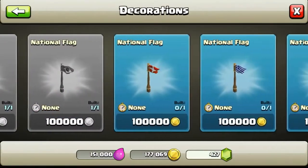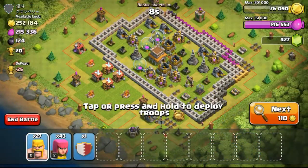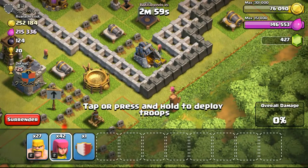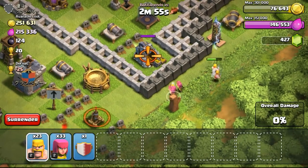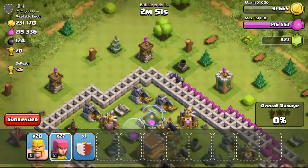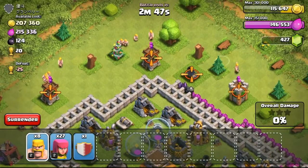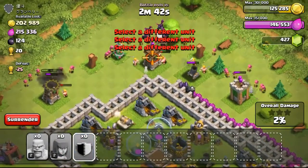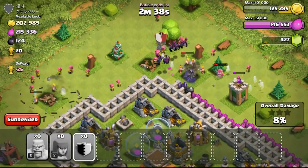Getting more and more national flags — we're almost at 25. I did a lot more farming. This next base appeared with 252,000 gold. I didn't need elixir again, as my elixir is almost at max. I've been trying to upgrade my elixir storages badly, trying to get the third builder so I could upgrade structures faster — about 33% faster compared to having only two builders.